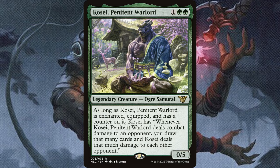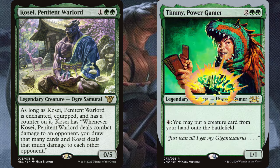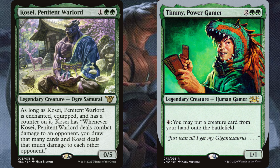I decided to build around Kosei, Penitent Warlord, a 1/5 Ogre Samurai. As long as Kosei is equipped, enchanted, and has a counter on it, Kosei has: whenever he deals damage to an opponent, you draw that many cards and deal that much damage to each other opponent. Keep in mind that splash damage is not commander damage, because it needs to be combat damage to be commander damage, but it's still really great. This is what I love about Kosei as a Voltron commander — as you aggro down one player, you're chipping away at all of your opponents.